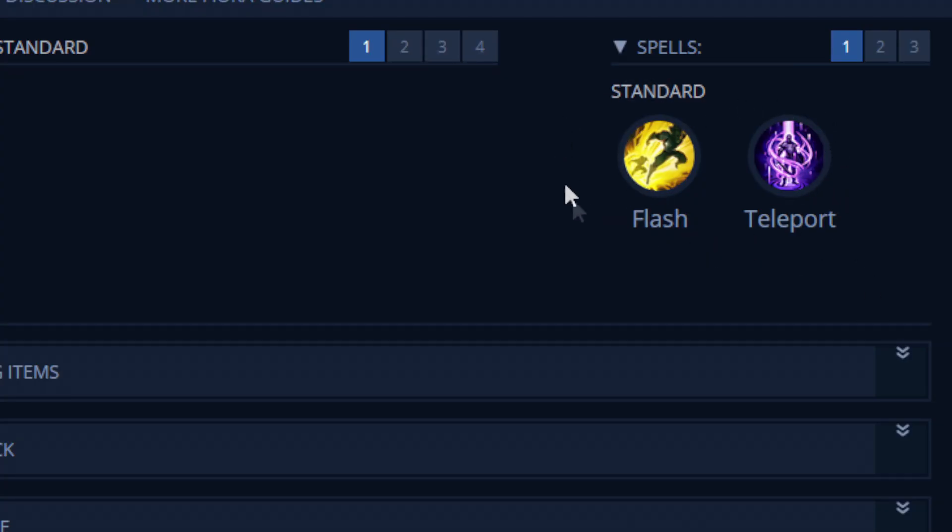Your summoner spells will always be TP and Flash, or TP and Ignite — it really depends. I like to go TP and Ignite into every healing matchup, where my enemy has some sort of healing. For example, Tryndamere and Olaf have a lot of healing; Olaf will always buy Vampiric Scepter as a first item which gives lifesteal. Ignite provides anti-heal and also gives you more pressure in the early levels, allowing you to grab a kill in the first few levels with the extra damage.